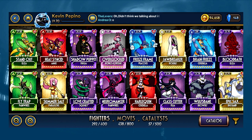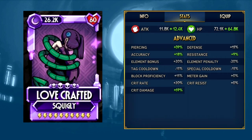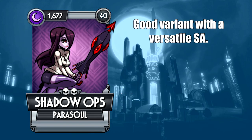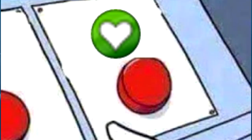If there's one thing in Skullgirls more important than the fighters themselves, it would no doubt have to be their respective stat builds. These are what ultimately make or break a character. You could have a character with a great signature ability, but in most cases the stats simply won't cut it. That's what this video is mostly for, to give some advice on what to focus when building someone.